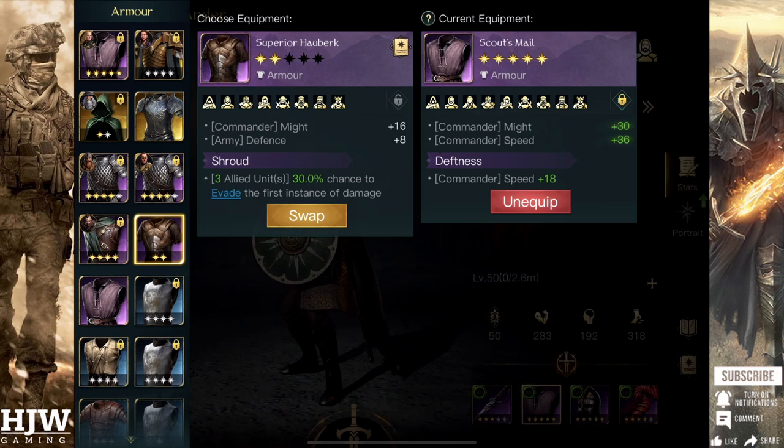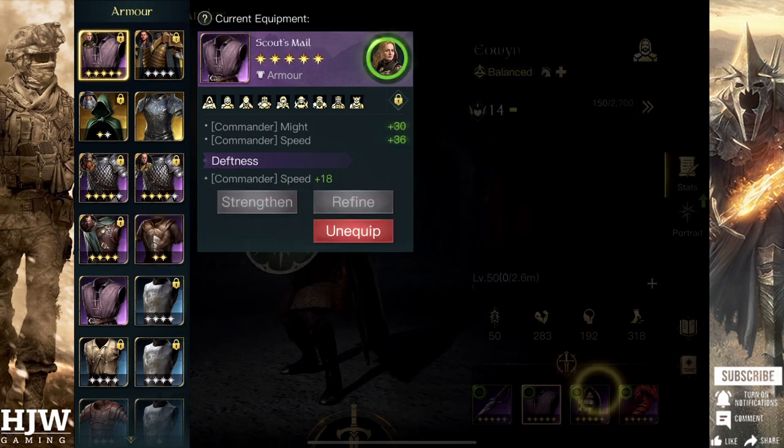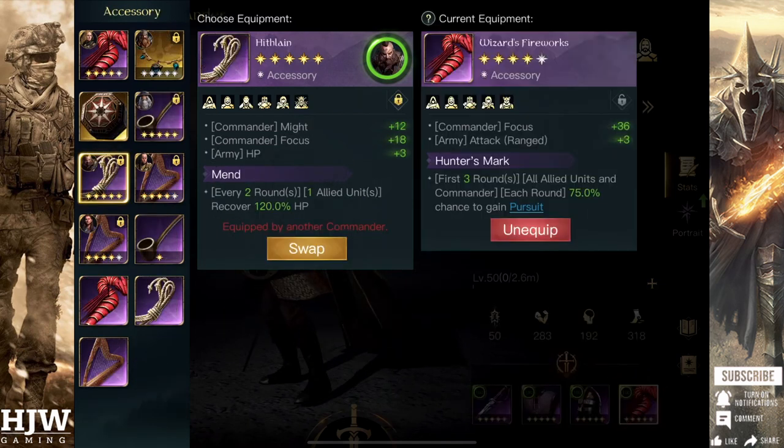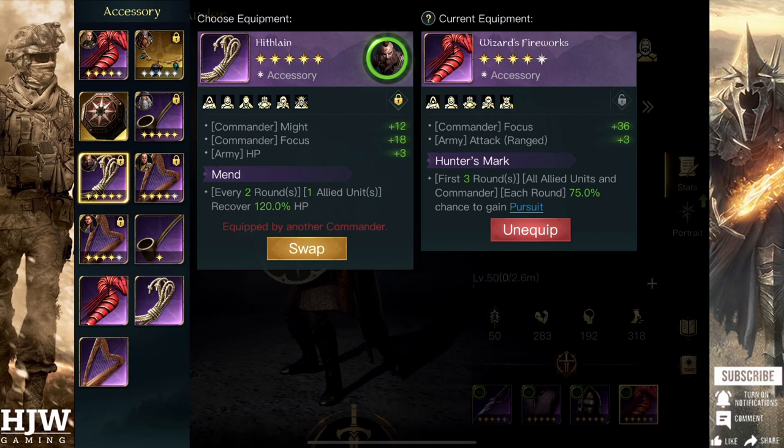Headgear-wise I'd recommend the Horseman's Helm, but with Resolve rather than Warding, so that you get Madness immunity as Eowyn herself can provide stun immunity. This gives 15 defence to your mounted units and also additional might and speed. For an accessory I would recommend using the Hithlane with Mend preferably, which gives you bonus might, additional HP for your army, and Mend provides that bonus healing so you can keep as many troops alive by the end of the battle as possible.